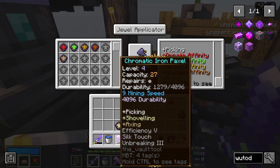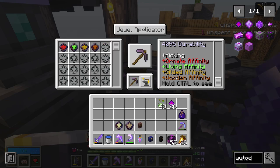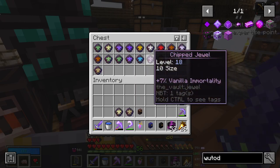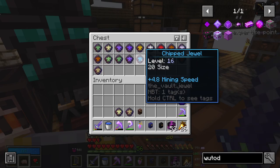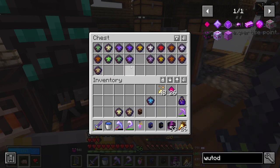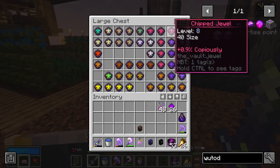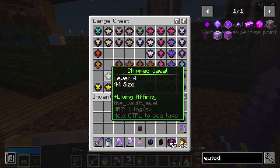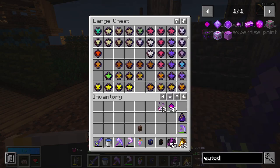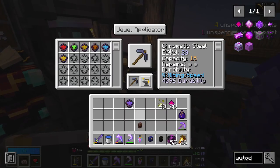This already has shoveling on it, so I might as well just keep using this for that job. What else have we got? We can put other stuff on it - gilded, vanilla, immortality might be okay, mining speed to improve. We could have some trap disarm chance, which is not too bad. I've got soul bound for exactly 15, and if you die I think you have to buy things back individually. So maybe we want to keep it - yeah, I'm okay with this actually, and it has some spare capacity.